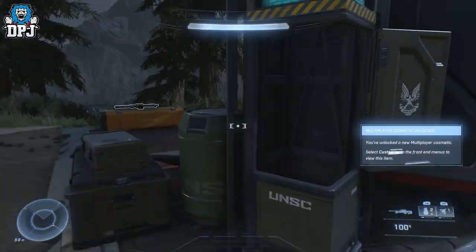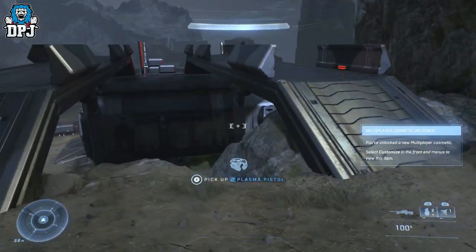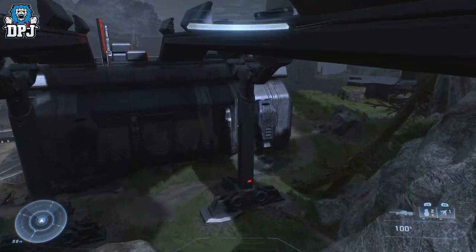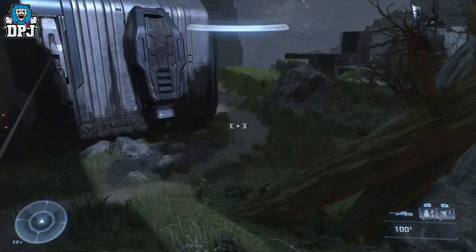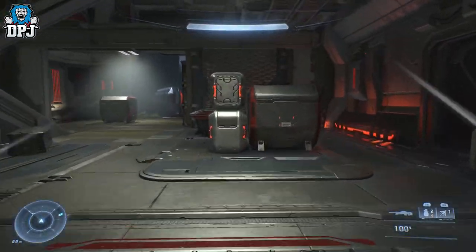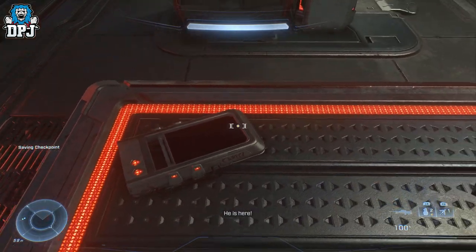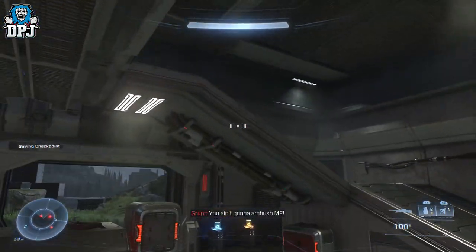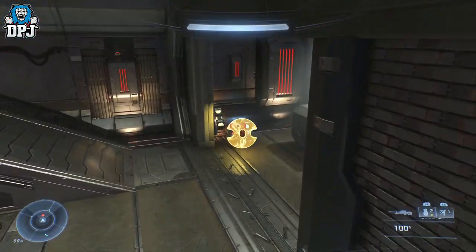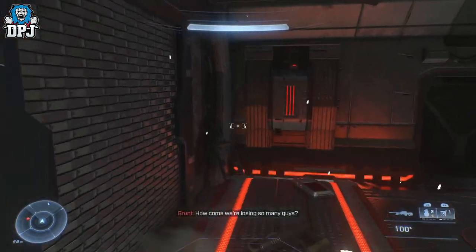From here we're grabbing another audio log. Turn back around and head to this building — it will be occupied by enemies. Go through the back door because you attract way fewer enemies that way. The audio log is right here on this table. Grab it once you've cleared the enemies.